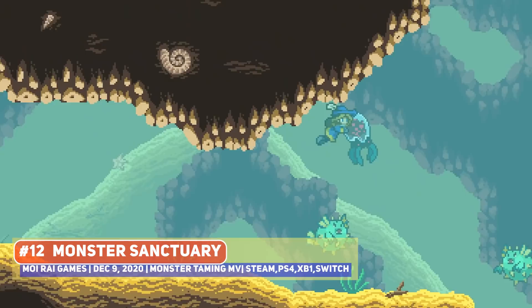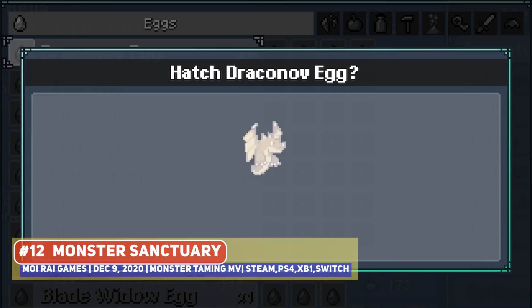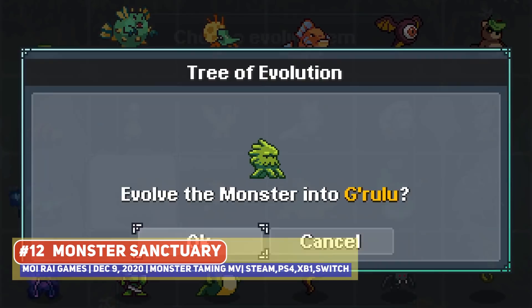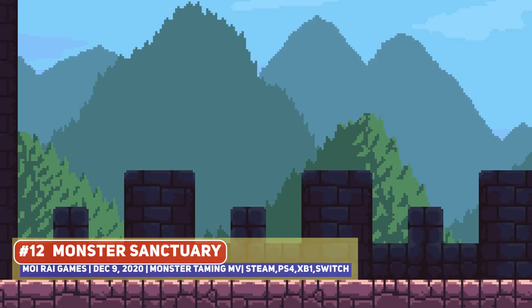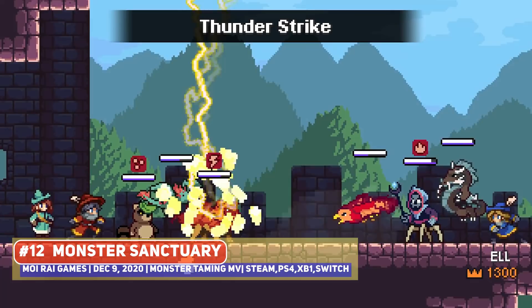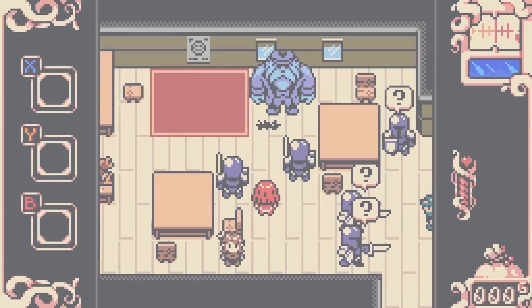Monster Sanctuary came in high on my personal list of the best indie games of the year, being a turn-based Pokemon-like RPG but with Metroidvania exploration, and gets a spot on this list as well. Not super amazing hybrid pixel art, but the look works for this game, with the creature sprites in particular being a highlight. Nice environments and animations as well, and this too has been getting post-launch support in the form of endgame content, so do support this developer.